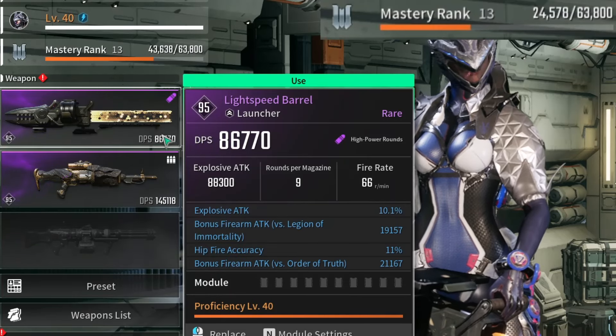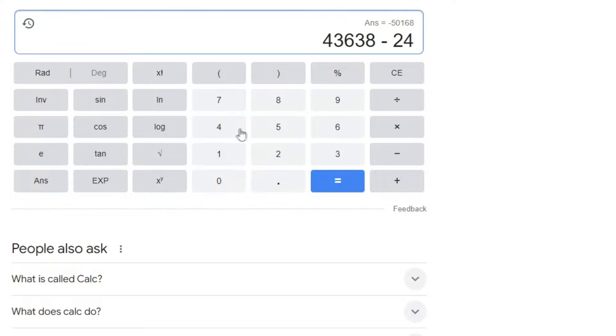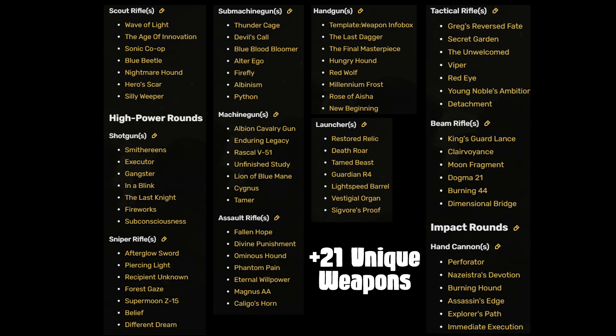You can see how much experience I have at the beginning of the experiment. Here's my result after leveling it up to level 40. Let's calculate the difference. As a result, we got 19,000 mastery rank experience for one fully upgraded weapon.